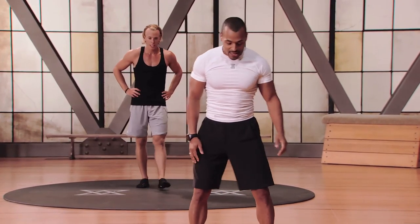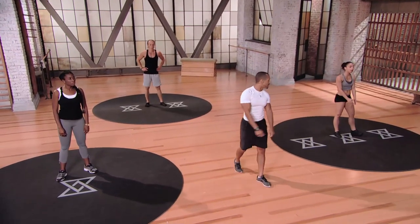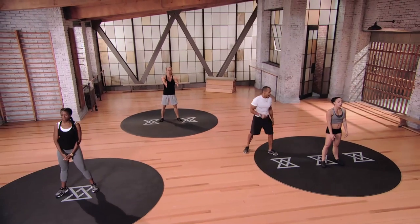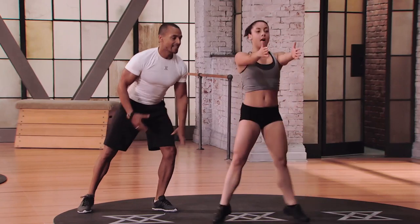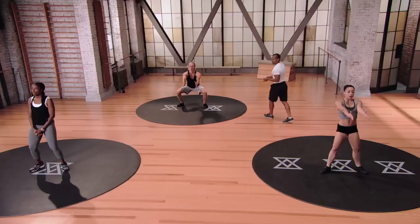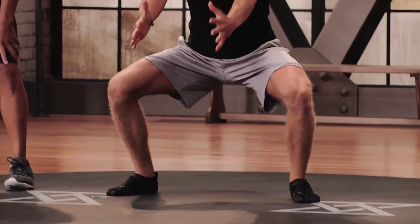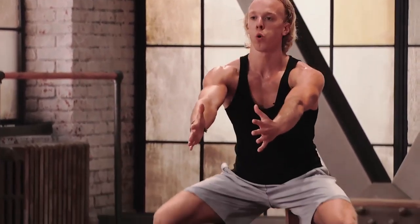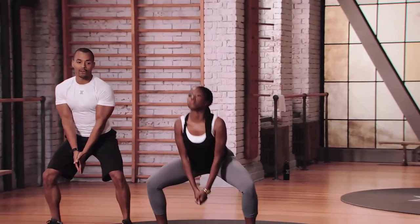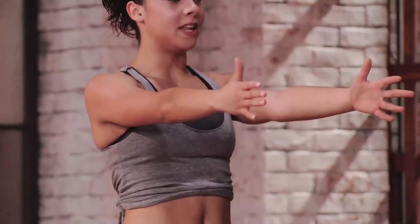Drop sumo squat comes next — start about shoulder width, hands out. Starting in three, two, and one. Quick drop, keep the hands straight ahead. When we get into the sequence, we're going to drop the hands for the bump as we dig that volleyball. Mod 2: not going as deep but still going pretty quick — good pace. Mod 1: hands directly down, not quite as deep with the squat. Five seconds left — three, two, and one.